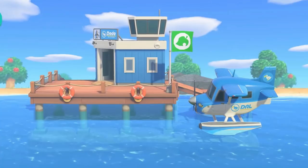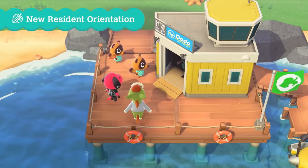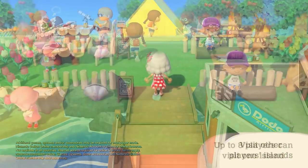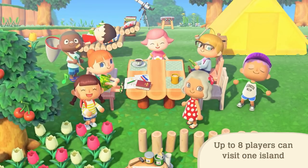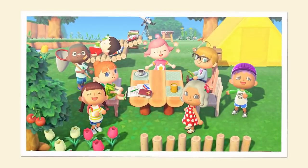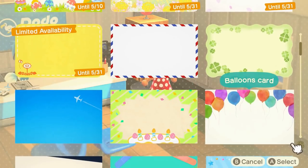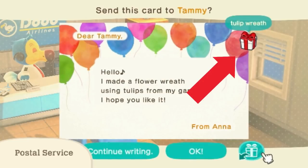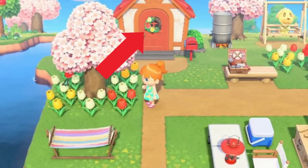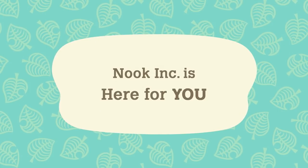We are finally onto the Dodo Airlines segment. Throughout the trailer we see four different colors used for the plane and airport — green, yellow, blue, and orange. We see that a player can make a whistle sound so all players look at the screen for a picture — all of the ones not sleeping, of course. We then get a small look at sending letters, where some are even in limited supply. Interestingly, the player sends Tammy a tulip wreath, which I believe we saw on the player's door in the first trailer. Can we maybe apply furniture items directly to our house without talking to Nook?